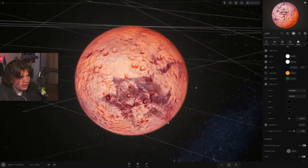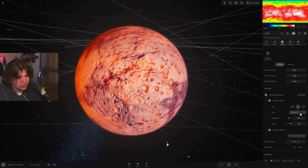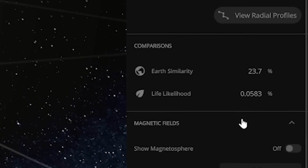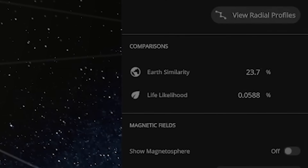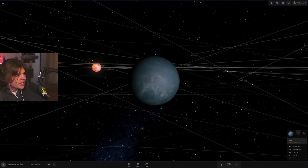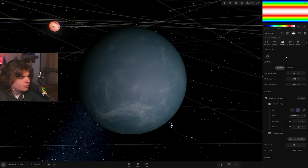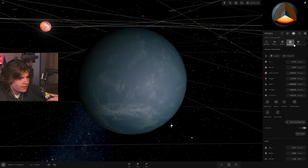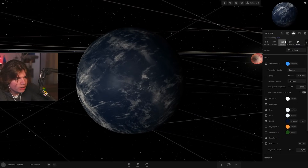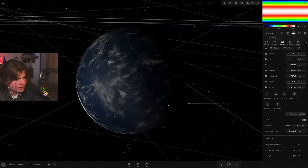We change the colors to make it look cool and give it a different elevation map. Now we'll add the binary frozen rocky planet. I'm wondering if the heat radiating off the lava planet will affect the frozen planet. I want it to be frozen with actual water ice. It's already a water world — perfect.